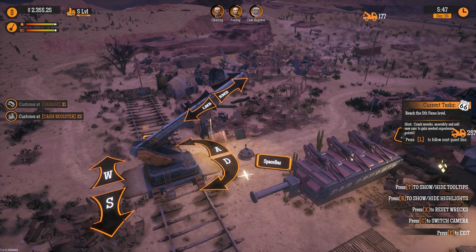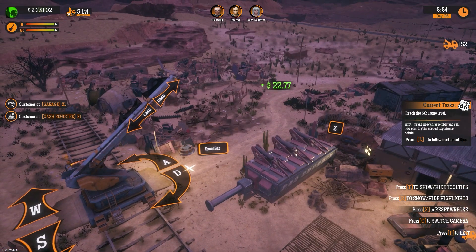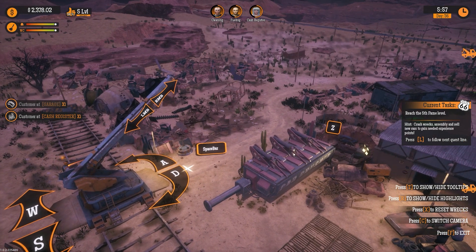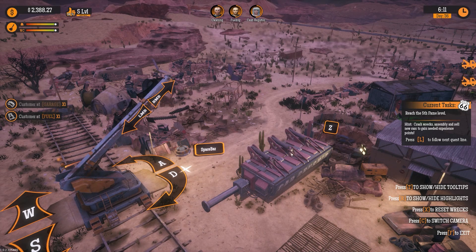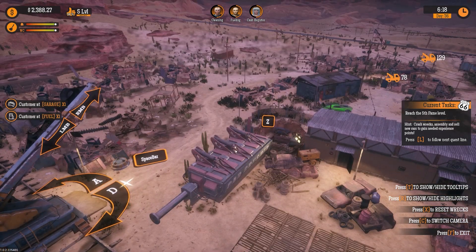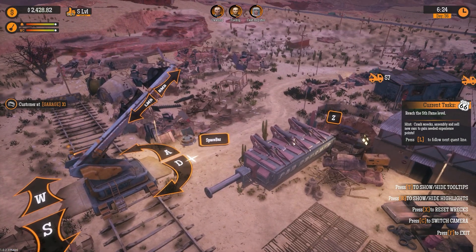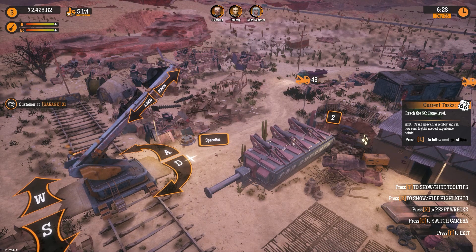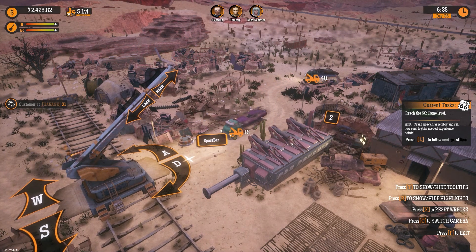I'm gonna leave this guy here because I can see a truck coming in, so let's wait for it to arrive. We do have guys doing the night shift — cleaning, fueling, and cash register. When they go for rest and finish, I need to put them back on their duties as soon as possible. I don't want to waste time on those — at least get some cash in. We also need to reach fifth level fame.